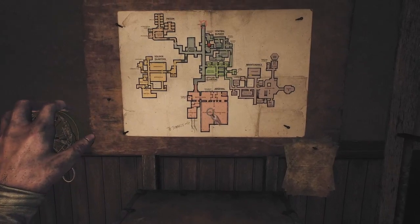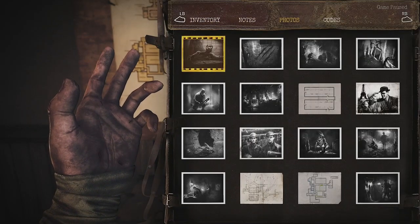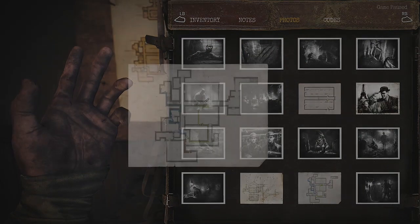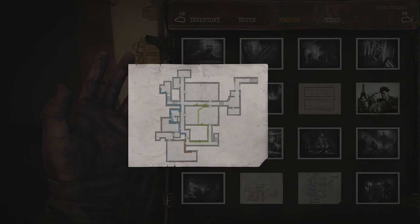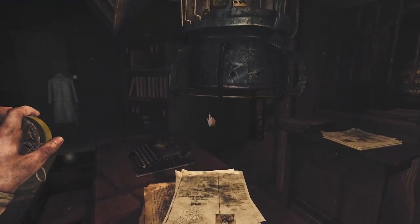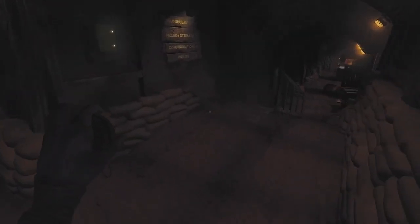Once you have the key and all the switches on, you're essentially just going up to the communications door, using the key on the door - it'll open up. Make sure the power is on, then click the button on the radio which will give you the arsenal code. And that's pretty much all you have to do, but I'm going to go ahead and take you over there and show you how to do it.